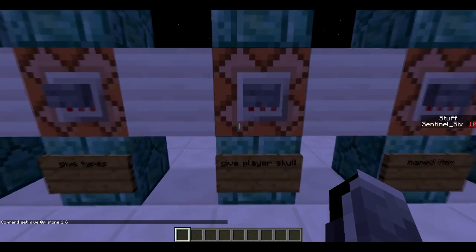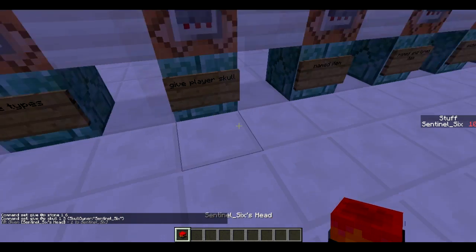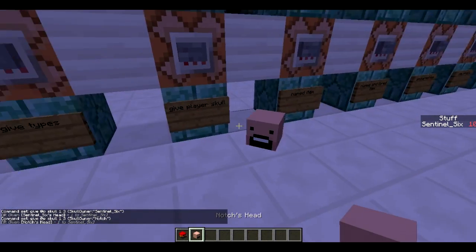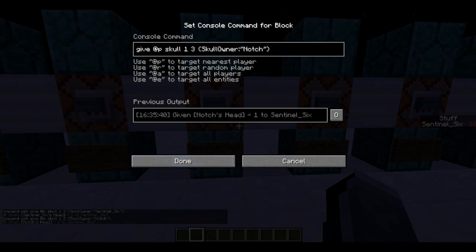Next, we're going to give ourselves a player skull. You can give any player's skull if you know their username. The command is: /give @p skull 1 3 — the 3 is important, that specifies a player skull — then curly bracket SkullOwner, and you input any username you want. This gives me my own head, and I can also do Notch — and there we go, we now have Notch's head.